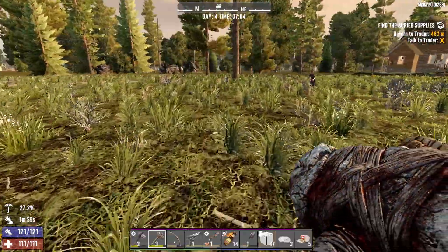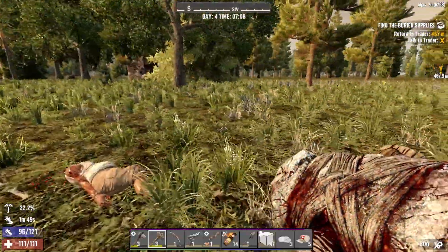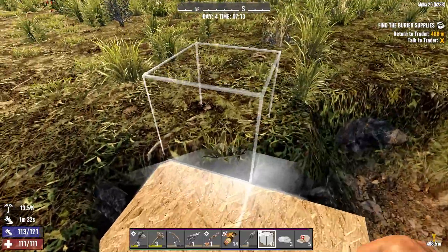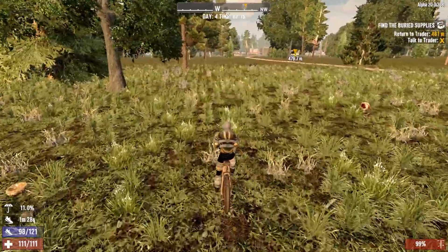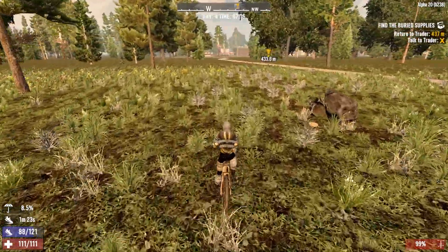We got a potato seed — we'll just sell it — and some pretty mediocre stuff. Just the two of you, really. We took his arm off; maybe we got a crawler as well. We'll cover up the worst of that hole and head over to the trader to see what his restock has for us, then we'll do some tier two quests for the first time.